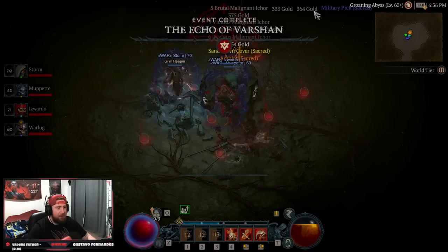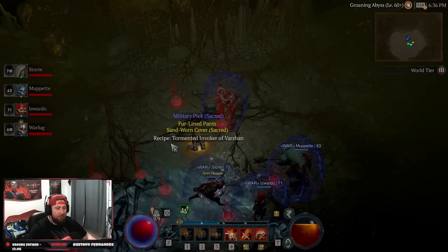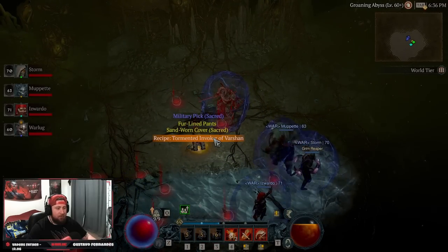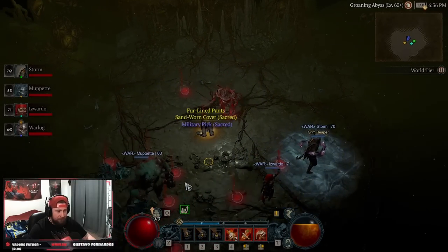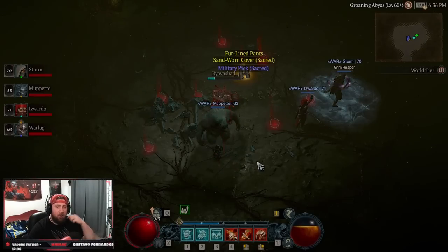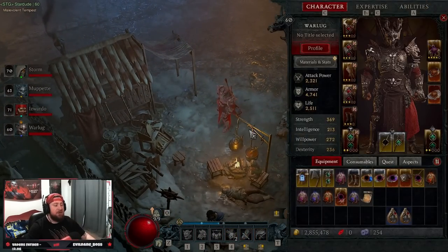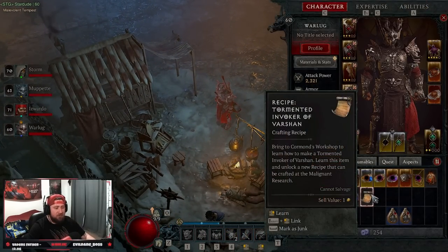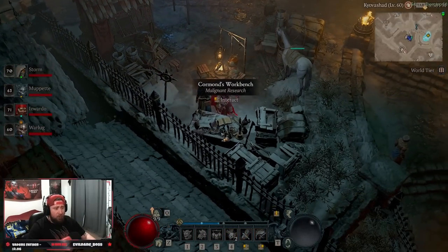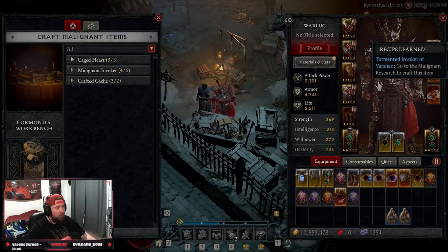We get an amulet — the Echo of Varshan in world tier three is complete. We got another caged heart and now we have the recipe for the tormented invoker of Varshan. We go back to town and redo this all over again into world tier four. We finished world tier three and got the recipe for the tormented invoker of Varshan, so we go over to Coromon's workbench and turn it in. We now have the brand new tormented invoker of Varshan recipe.